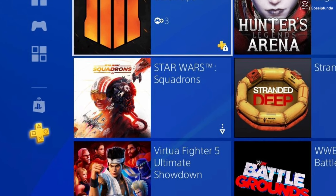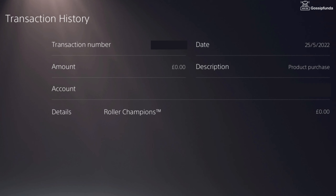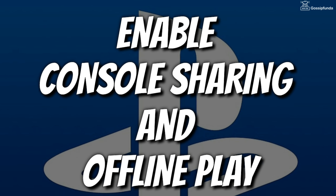Also, some games require a PlayStation Plus membership, so make sure to purchase a PS Plus membership. Also make sure to check the transaction history of your account. The next thing you have to do is enable PS5 console sharing and offline play.